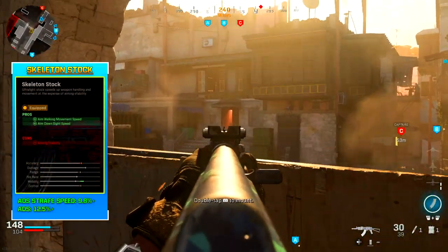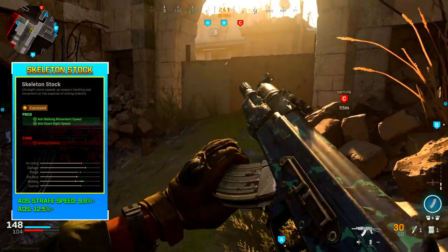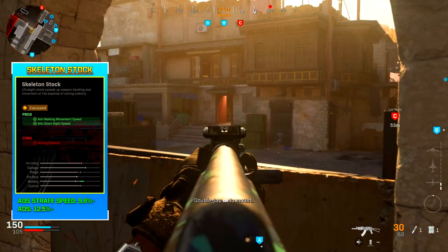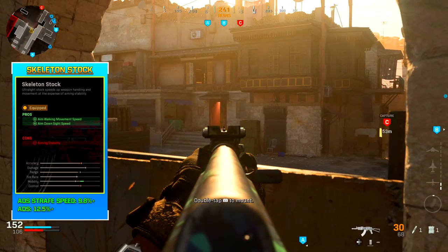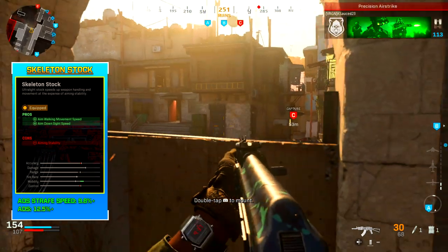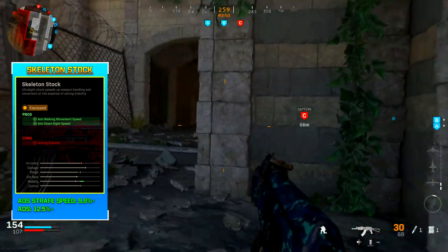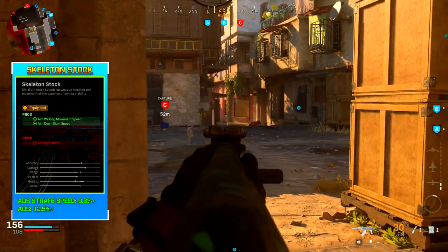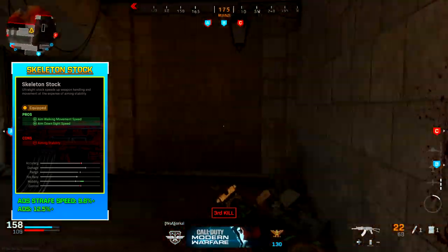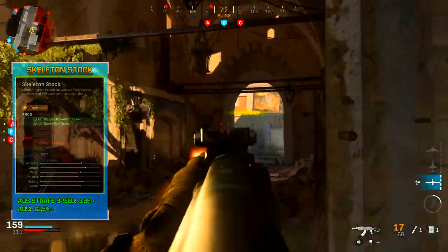For the last attachment I wanted to go over, it was the skeleton stock. This gives you a 9.8% faster aim down sight strafe speed, so in gunfights when you're strafing left and right, it's going to be noticeably more beneficial — you become a harder target for the enemy to lock onto because you're moving faster while aiming down sights. It also gives you a 12.5% faster aim down sight speed, which helps in winning more gunfights.